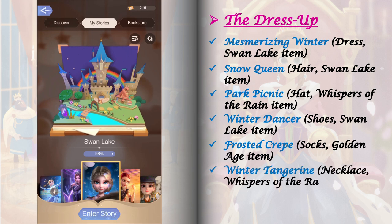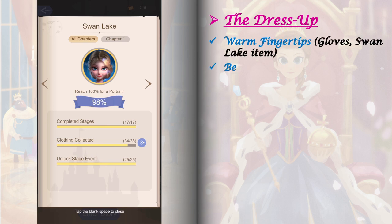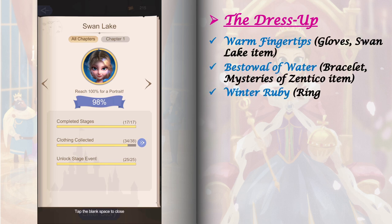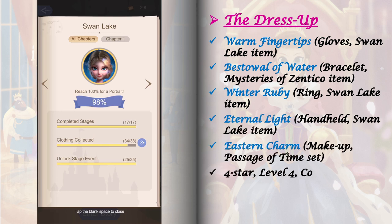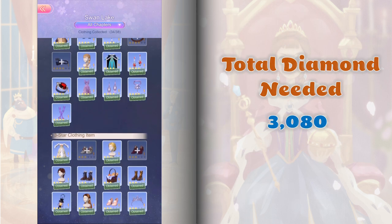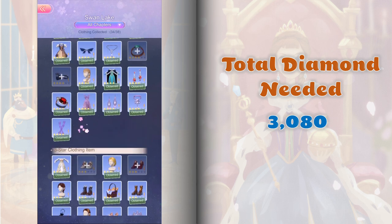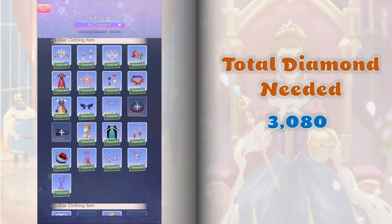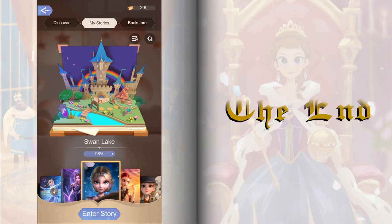And there you go, lovelies — we have now unlocked all 17 stages for this book and obtained all of its stage events. To get 100% completion and claim the profile reward, just craft the remaining Swan Lake items you haven't crafted yet, including items from Parvin's shop. You'll need a total of 3,080 diamonds to buy all Swan Lake items from Parvin's. If you found this video helpful, please consider tapping on the like and subscribe button. I hope you have fun with this book and I'll see you in the next one — happy gaming!